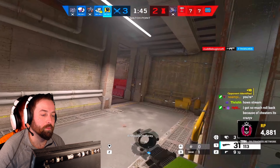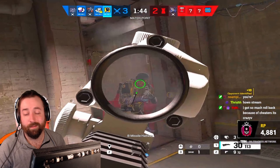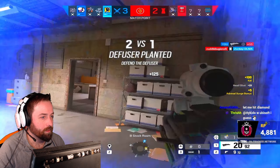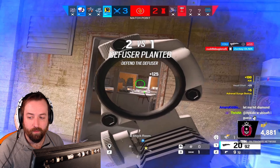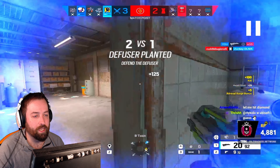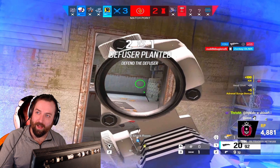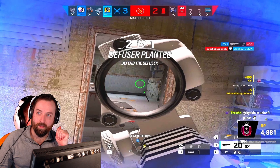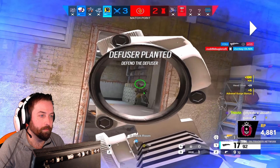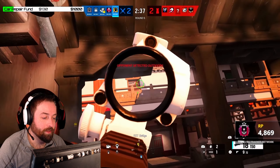I throw a grenade to make someone move — I think there's a guy on the corner so I throw a grenade before I swing, and he is there. You can do that with a flashbang too. Heals are so nice because look at the teammate's health — just healing us both is honestly so nice. You don't take that extra SMG shot when you're at like 20-something health. You're one shot to the body, but with Finka that extra health means two shots, which can make the difference between winning and losing the gunfight.